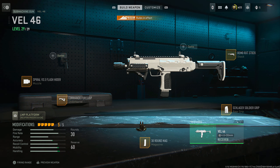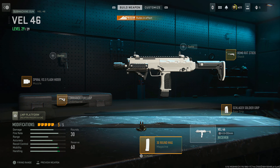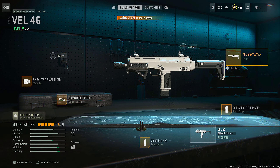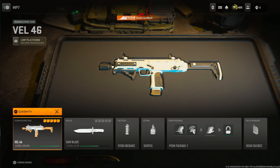If you wanted an alternative to the Vaznev, you could always run the MP7, or the VEL 46 as it's called in Modern Warfare 2. For this one, we're going to use the same muzzle — the Flash Hider Spiral V3.5 — the Commando 4 Grip, a 30-round magazine to help with movement speed and ADS speed, the Schlager Soldier Grip in the rear grip, and the Demo RXT Stock. Those are the two submachine gun options if you wanted to mix it up from the Vaznev.